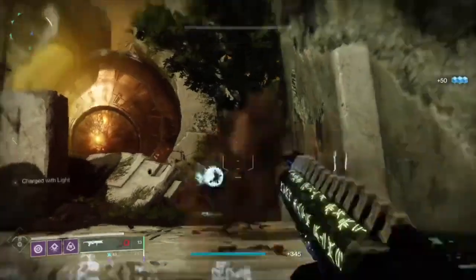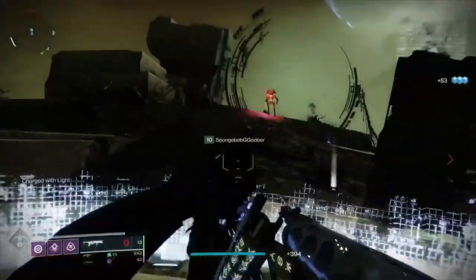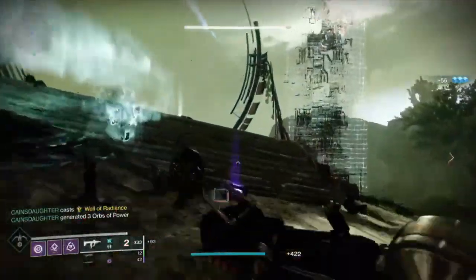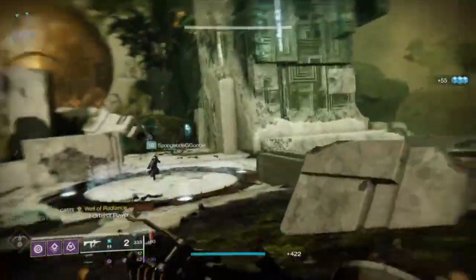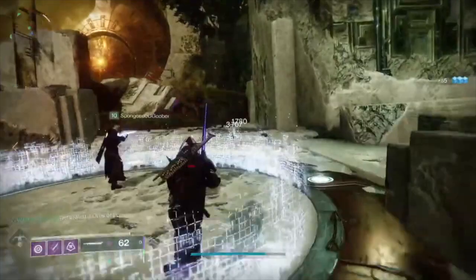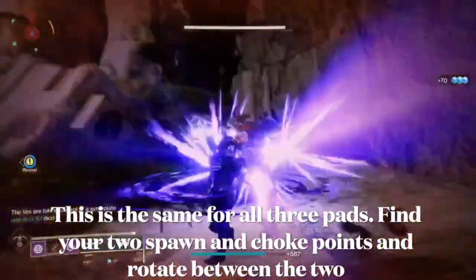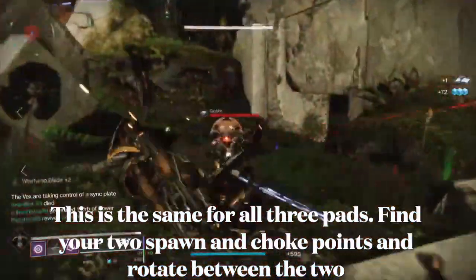Do not leave your pad at all costs — this will help this encounter go quickly. It takes about three minutes, as long as someone's on that pad at all times, to complete. So again, just rotate from either side, killing the minotaurs as priority, and then the other ads.